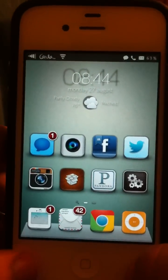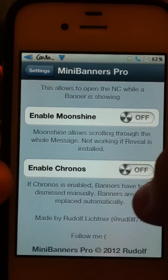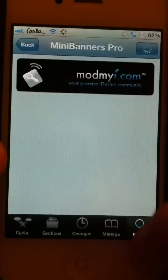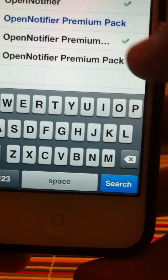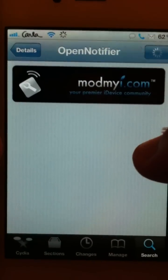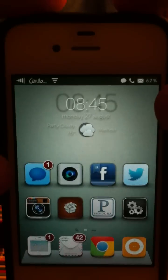That is OpenNotifier — it works with all apps. I'm not going to go through all of them for the sake of this long video, but I have it set up for Twitter, Facebook, and all my apps. You can find it on Cydia — here it is, 'OpenNotifier' — and that's my review. Get it on Cydia, sweet, have a nice day guys.